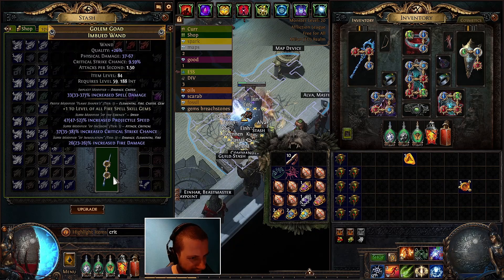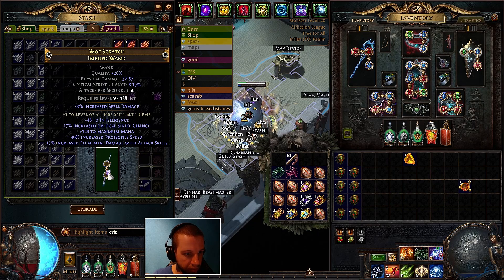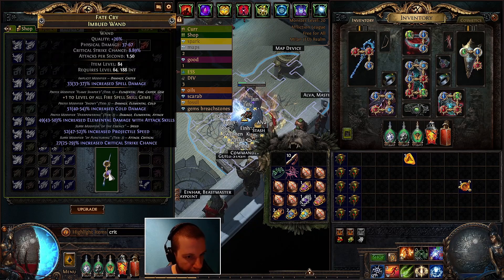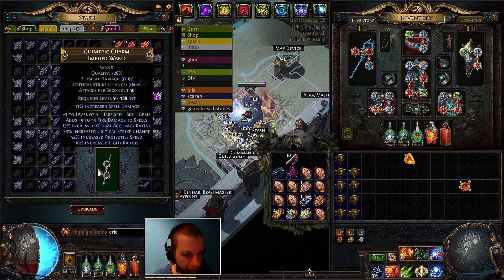Crit multi — nice. Again, we have to get rid of the fire damage and hope for the best. We didn't manage it. This one could have been great actually — if this was crit chance instead of crit multi we could have kept it as-is with 27 percent critical strike chance. Okay, we have one with crit and fire damage to spells.